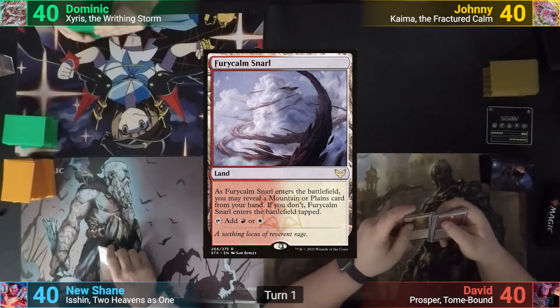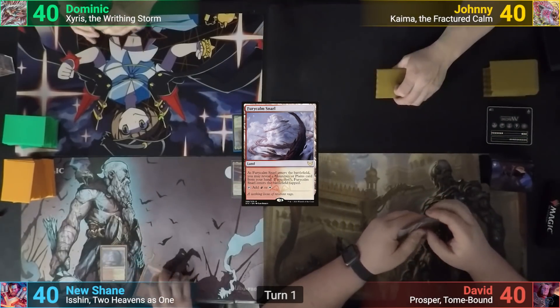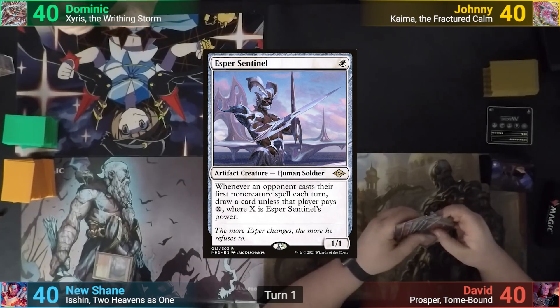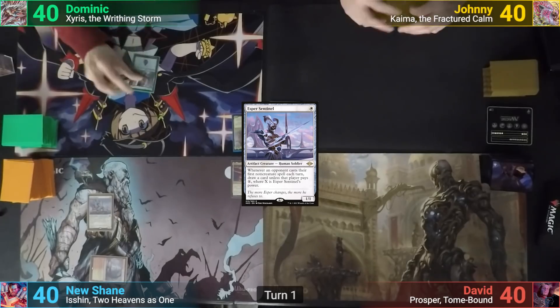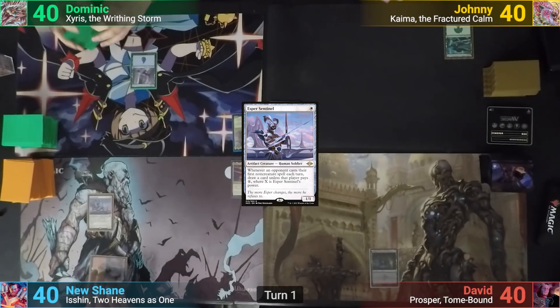Shane plays a Fury Calm Snarl, revealing a Mountain from his hand. It comes in untapped, and he casts Esper Sentinel. Dom plays an Island and passes. Johnny draws, plays a Forest, and passes. David just plays a Swamp and passes back to Shane.